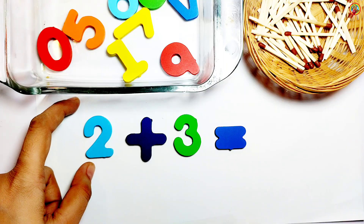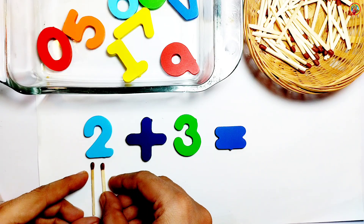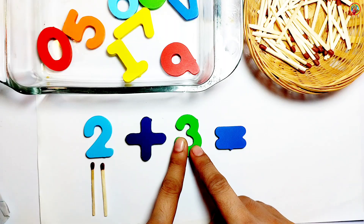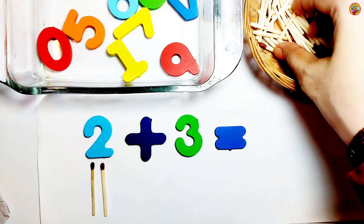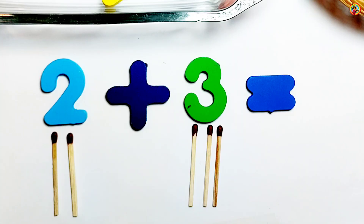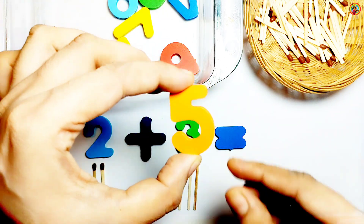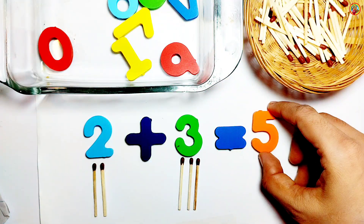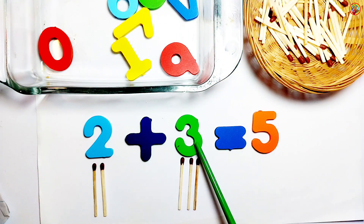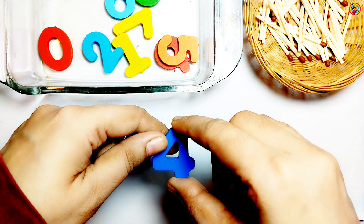On the left side we have 2, so 2 sticks below 2. Addition sum — on the right side we have 3, so 3 sticks below 3. Let's count: 1, 2, 3, 4, 5. 2 plus 3 equals 5. The answer is 5.